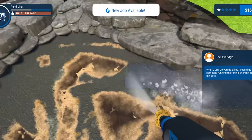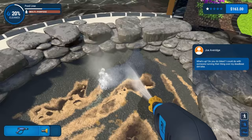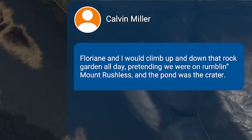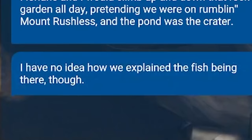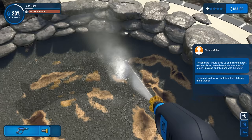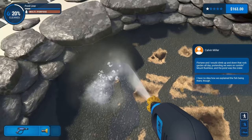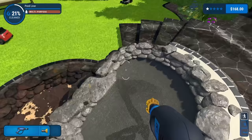These people are so messy. I don't want to do anymore. New job available. I'm so keen to just abandon this one. Like, why am I power washing your pond? Why not just fill the pond? Florian and I would climb up and down that rock garden all day pretending we were on a rumbling Mount Rushmore. I do not give a shit, Calvin. I do not care - you're distracting me. I'm cleaning my hands to go to my phone thinking it's important and you're just small talking with me. I don't know you, I'm just here to wash your pond.